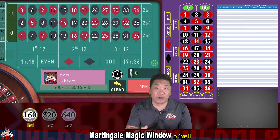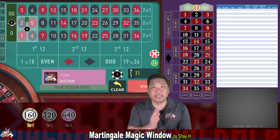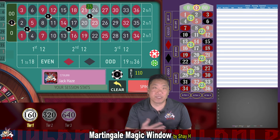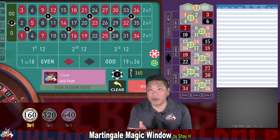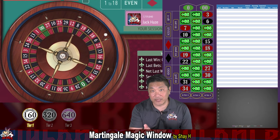To bet Martingale Magic Window, we're gonna start with a $10 bet on the zero double zero split, and we're gonna make six $25 bets on six corners in a zigzag pattern across the felt. Those six corner bets are similar to the system Rumpelstiltskin. If you hit the corner bets, you're gonna win $65, and if you hit the $10 split, you're gonna win $20.